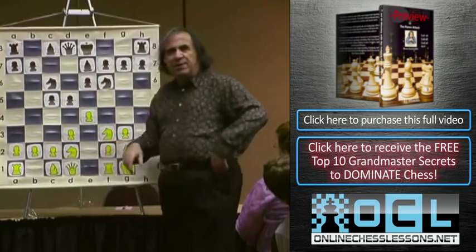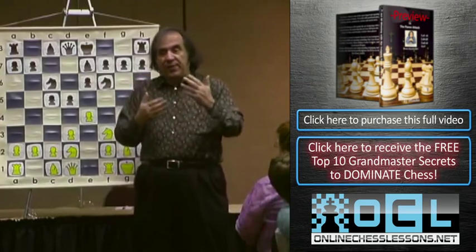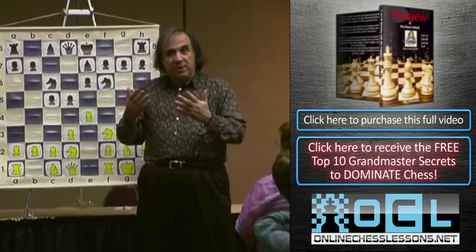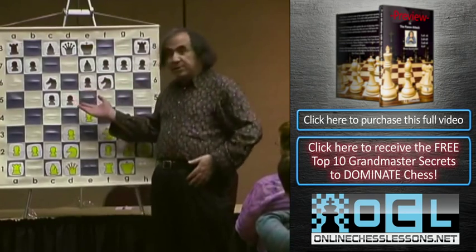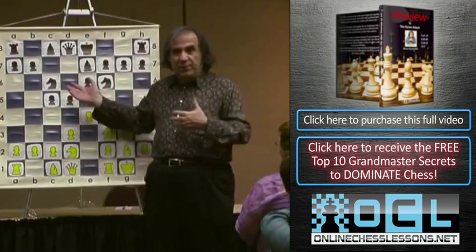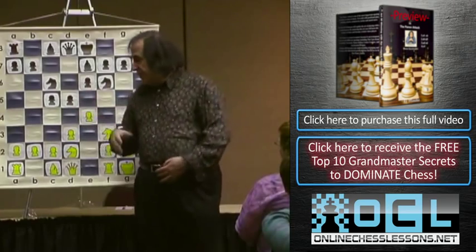You can get it from the Sicilian too. If you go e4, c5, d3, or knight f3, e6, d3, you can transpose. You don't have to put all the pieces in a specific order - you can get it from there too.